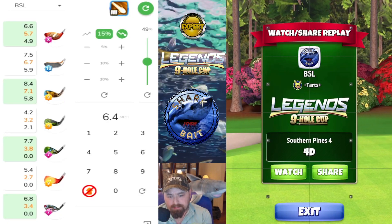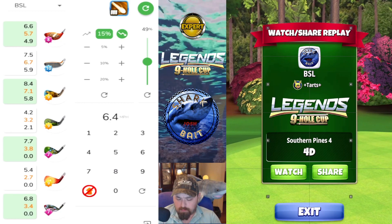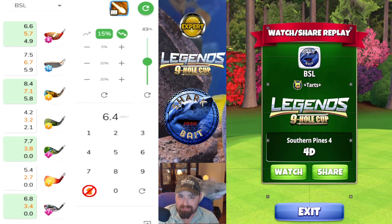Welcome back to the Legends 9-hole cup expert division, hole number 4. For the drive, we're going to be playing P3 plus 10.